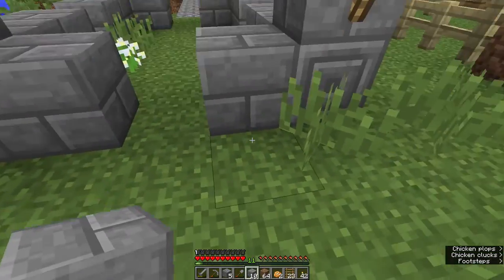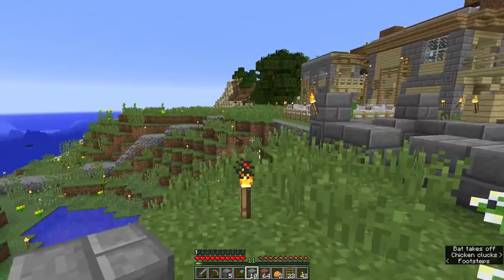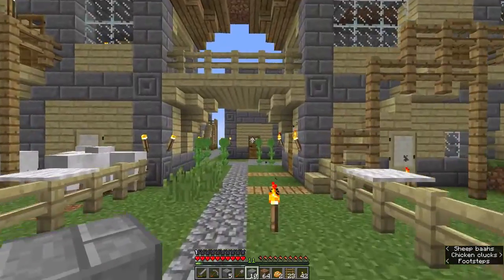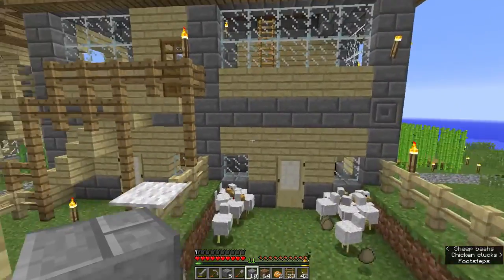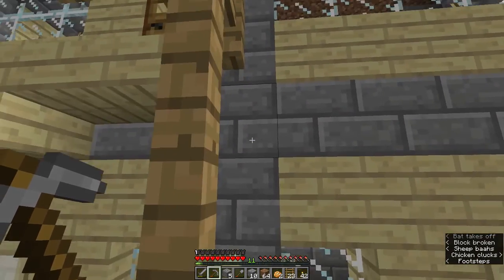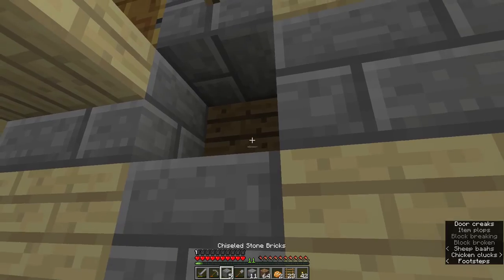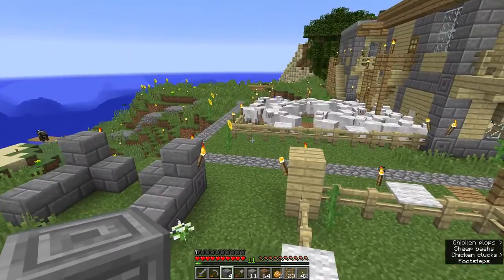I'm thinking of putting another pen over here for the cows because I'm thinking of collecting leather so I can make bookshops and so forth. There are a couple of areas here and there that I still need to replace with chiseled block, but we've got a lot of stone bricks already. Let's break this off and continue onwards.